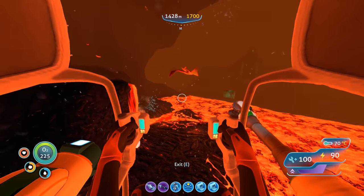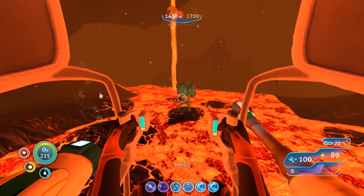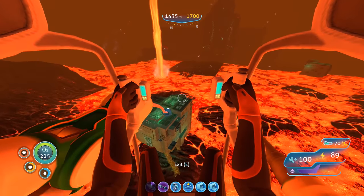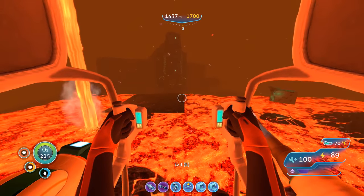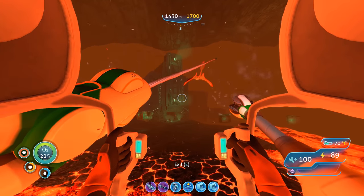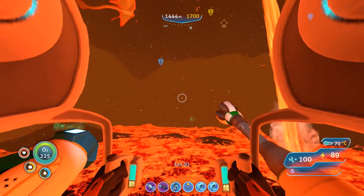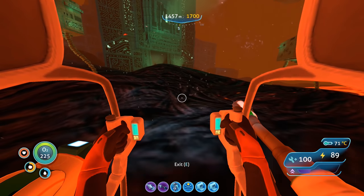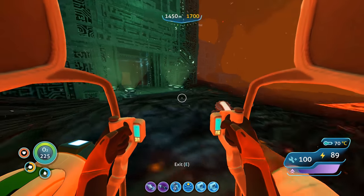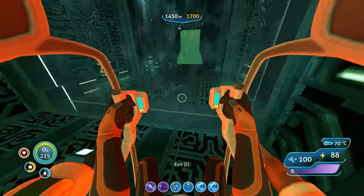There is our way in. We do need one blue tablet to open this door and another one a bit deeper in. Let's go in — maybe use our sea glide. We only used 11 power right there — not using too much. Remember 70 degrees Celsius is the limit of our reinforced dive suit, so at 71 degrees we start taking damage.